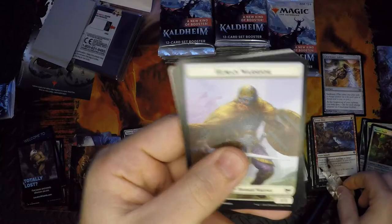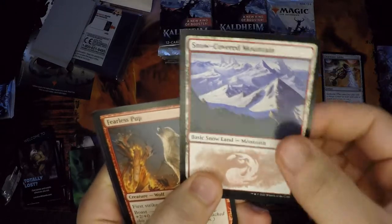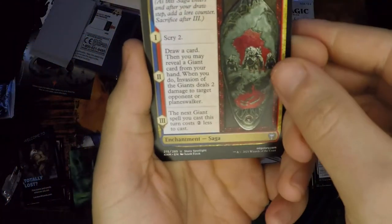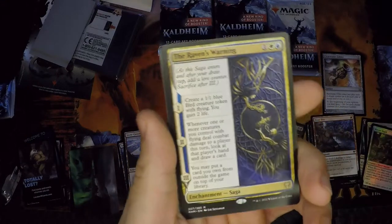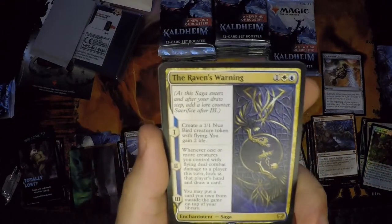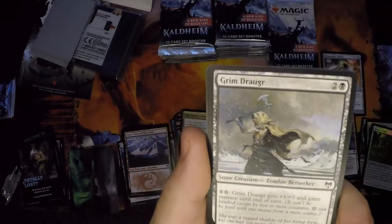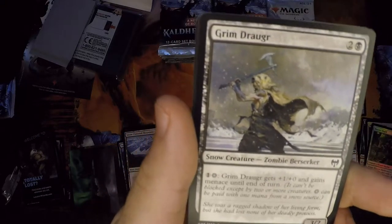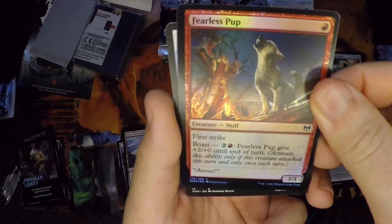One list card so far out of a couple packs — not doing too hot on hitting those. Got our mountain. Realms Pup. Invasion of the Giants, Fire Giant's Fury, and The Raven's Warning — this saga looks gorgeous and you can do some pretty beautiful things with it. The back card slot might just be snow cards — anything with the word 'snow' in it. And then foil: good old Papa Rooney. No list card.